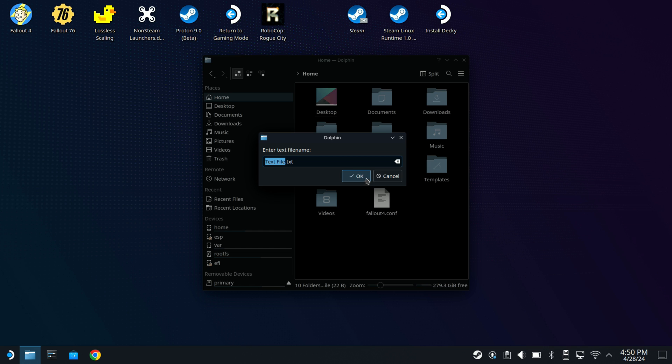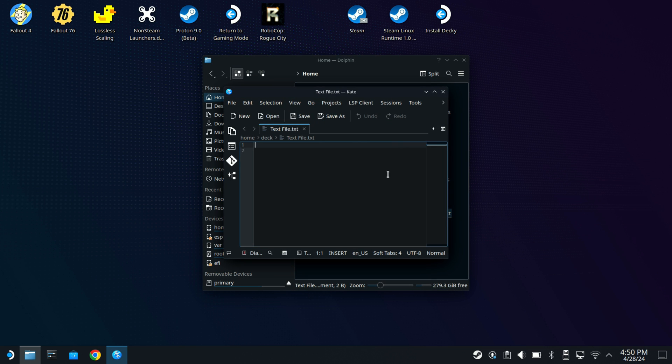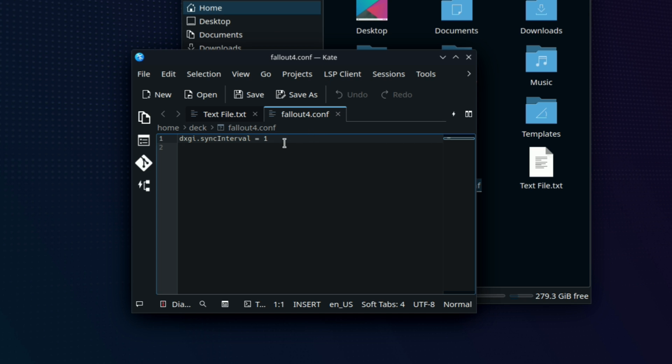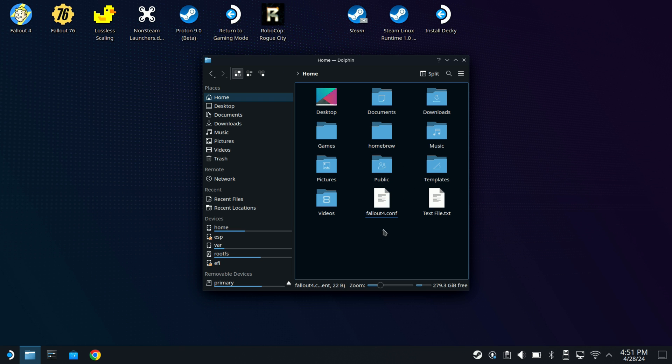Click OK and we'll rename this in a second. We're going to put one line of code in this new text file. I'll open up the one I already made so you can see what to type. You're going to type: dxgi.syncInterval = 1. This is going to take care of the overlay issue and seeing the proper performance. You also need to rename that text file - get rid of the .txt extension and name it Fallout4.conf, just like I have here.